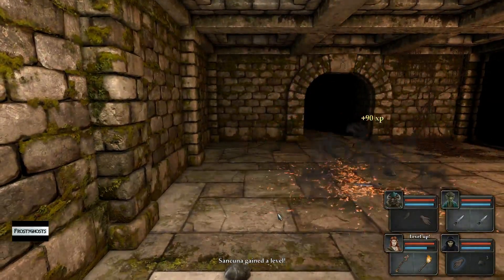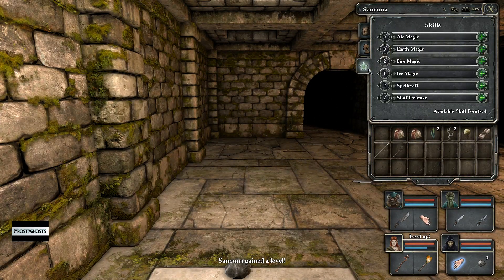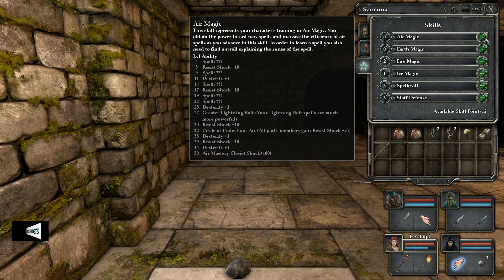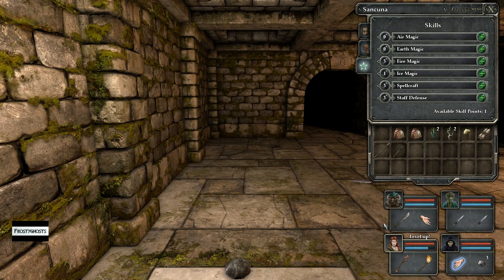There we go. So now my other mage — we'll build those. And her fire magic. Oh, we got one more to go.